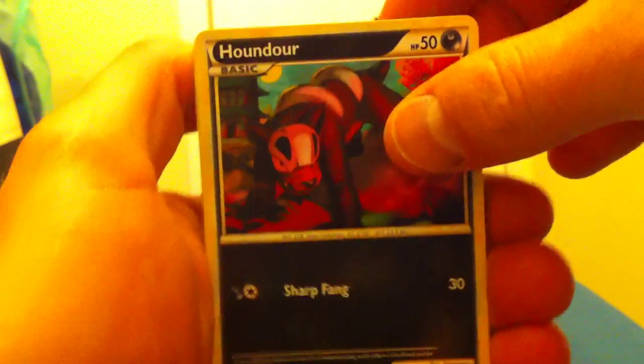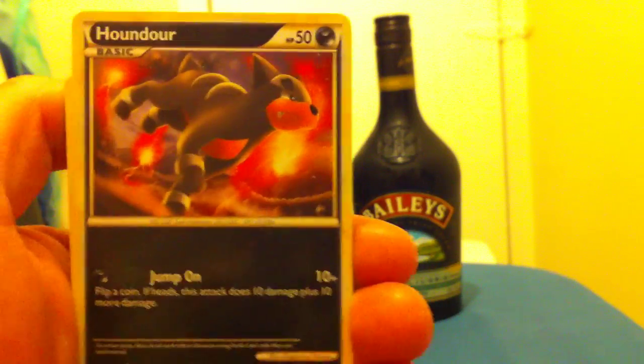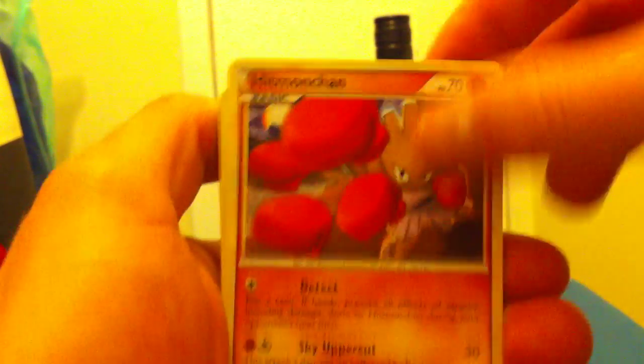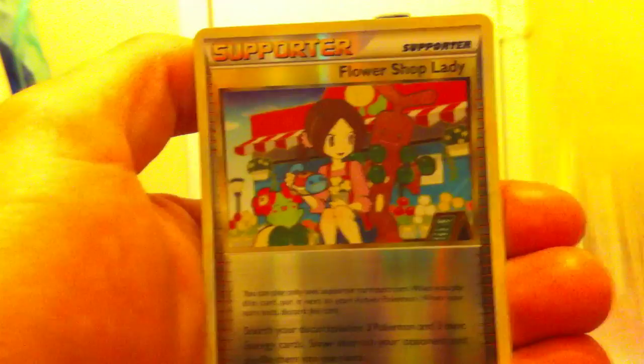So Jolteon back here. We have a Houndour, a Pineco, Houndour again just a different version, and check that Hitmonchan. Oddish, Defender trainer, Raticate, Unknown, a Flower Shop Lady supporter reverse, and a Rotom. It's a decent rare — don't cut that one yet. Keep it going here.